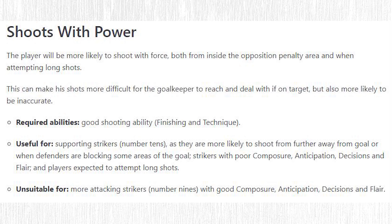But as you've probably established, there is a contradicting player trait — Shoots with Power. The player will be more likely to shoot with force both from inside the opposition penalty area and when attempting long shots, which can also benefit players with long shot traits. This can make shots more difficult for the goalkeeper to deal with if on target, but also more likely to be inaccurate — placing shots will be high accuracy, this one lower. Required abilities are just finishing and technique. If your player has weaker mental attributes — lower composure, anticipation, decision making — shoots with power could be a really better option for your striker. Try giving him this trait instead of places shots.